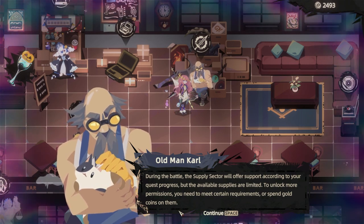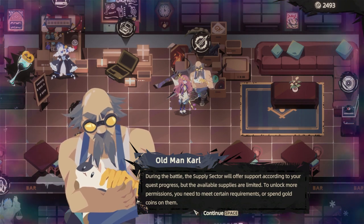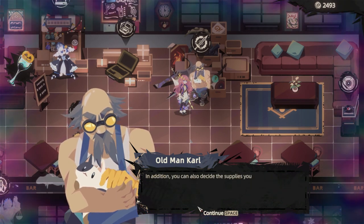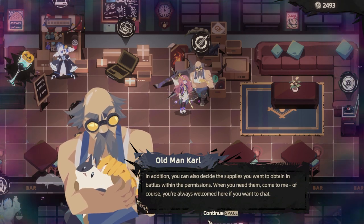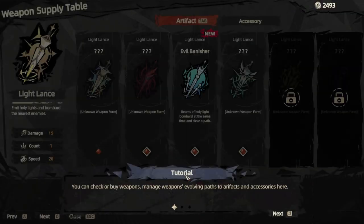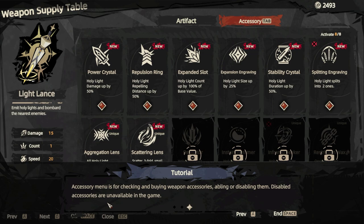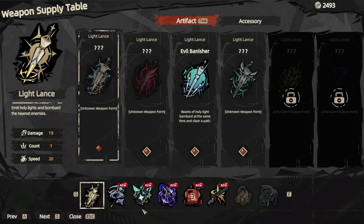During the battle, the supply sector will offer support according to your quest progress. But the available supplies are limited. To unlock more permissions, you need to meet certain requirements or spend gold coins on them. You can also decide supplies you want to obtain in battles with permissions. So we've got weapons — check or buy weapons, manage weapons, evolving paths. Artifacts here — artifact menu is for checking various artifacts of the weapon, enabling or disabling them. Blessings — yeah, this is very much machine translated. Lessons of the disabled artifacts are unavailable in the game. Accessory menu is for checking and buying weapon accessories, and so we can actually turn the ones on and off that we don't want.